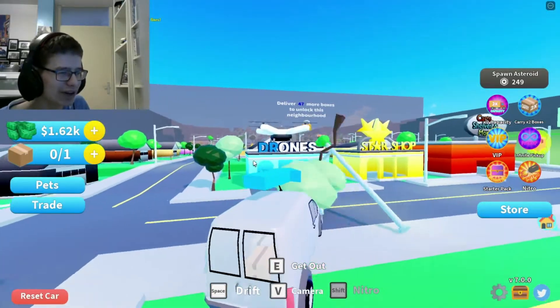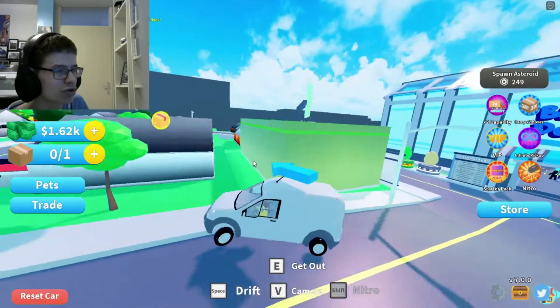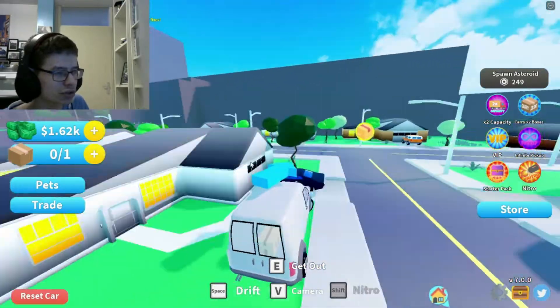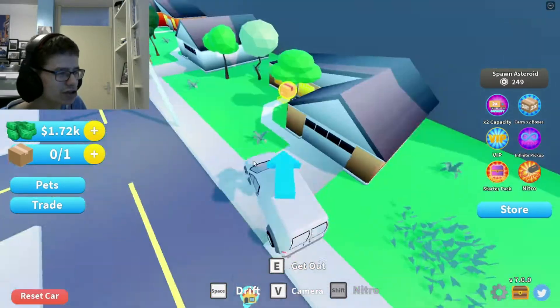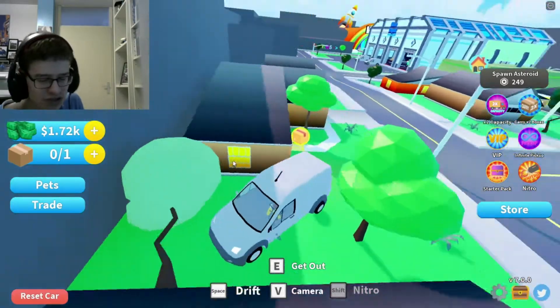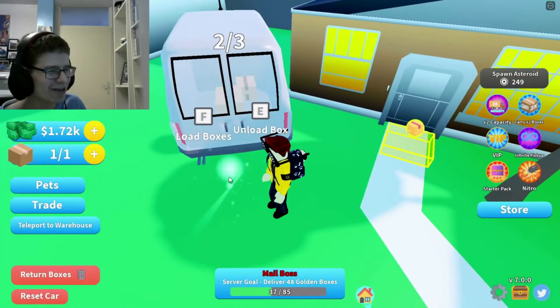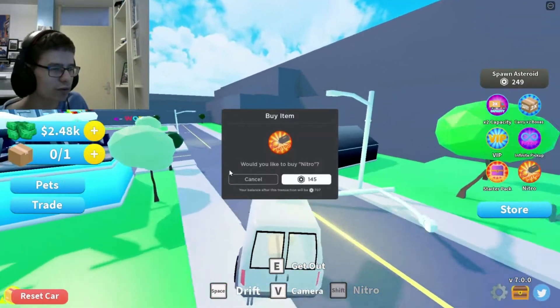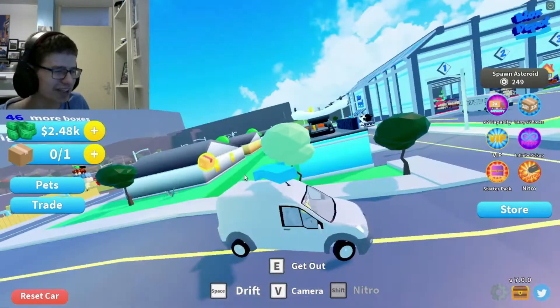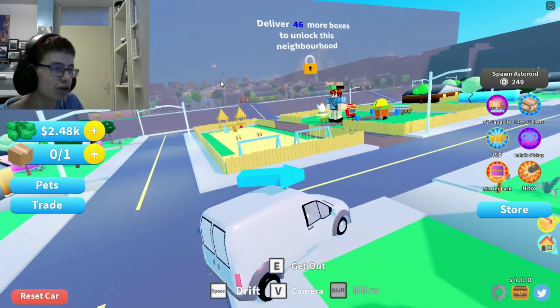Oh my gosh this screen, where is my house? There it is! I got a package but your car is gone. I keep clicking spacebar instead of E to get out — my gosh. After delivering 50 packages, you can go to the next neighborhood — that's actually pretty cool.